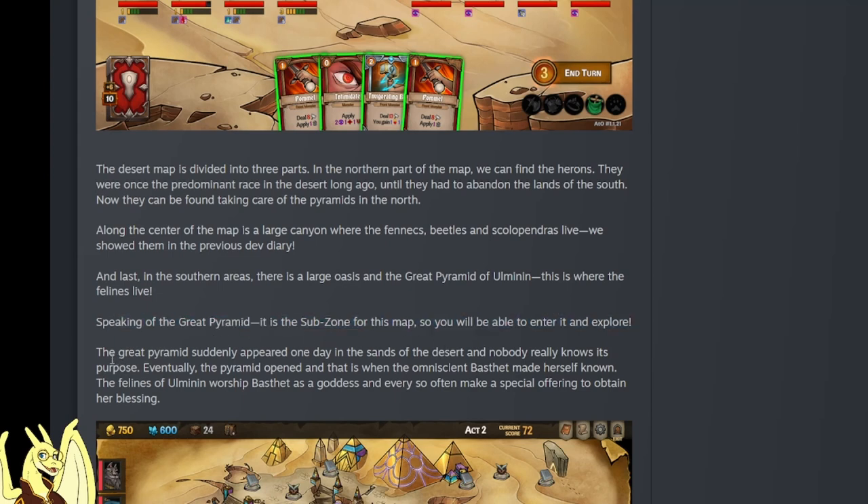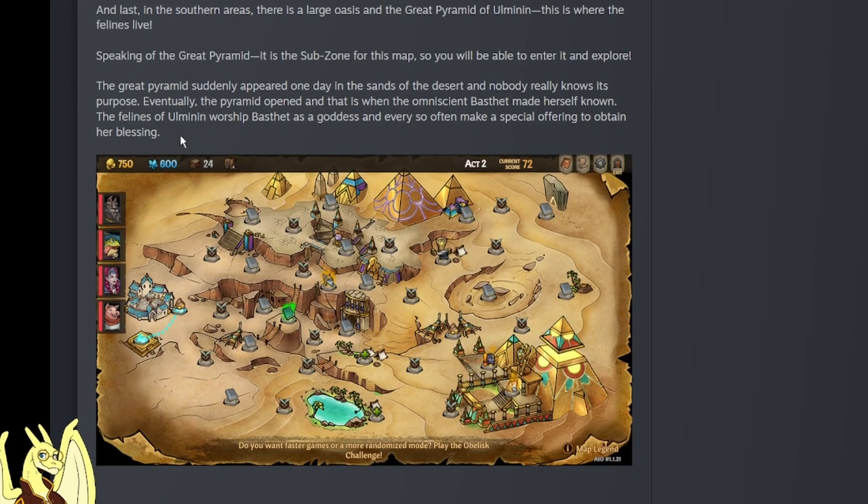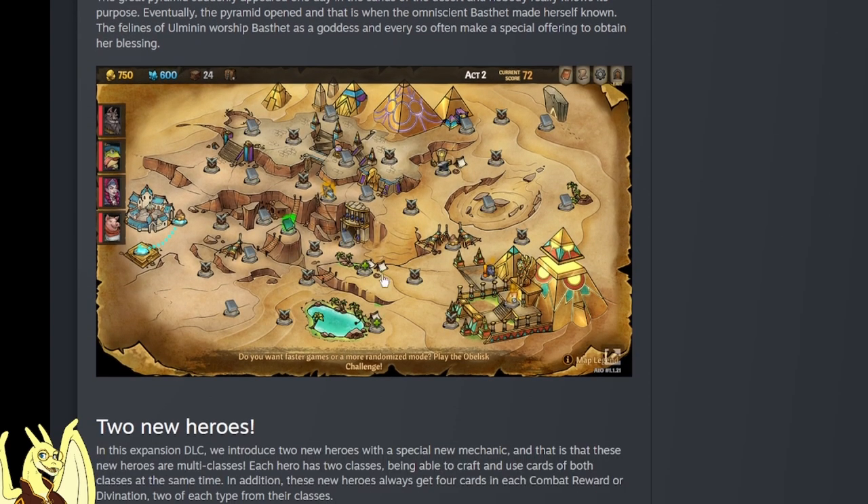The great pyramid is a subzone for the map, so you will be able to enter and explore it. Oh we're getting the subzone and regular zone - I guess that's a given since it's a full-on DLC, I'm used to the regular updates. The great pyramid suddenly appeared one day in the sands of the desert - nobody really knows its purpose. Eventually the pyramid opened, and that's when the omniscient Bastet made herself known. The felines of Ulmanen worship Bastet as a goddess and make special offerings to obtain her blessing.